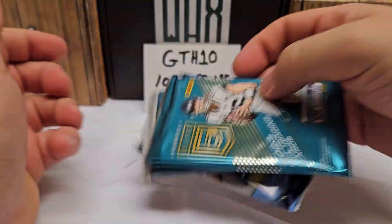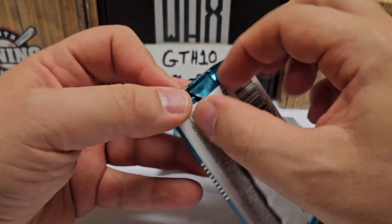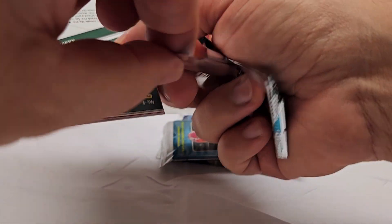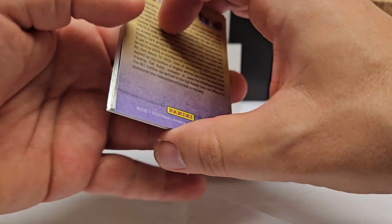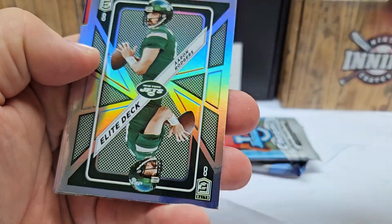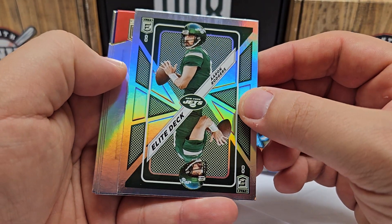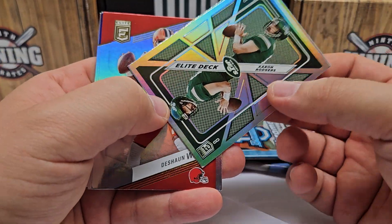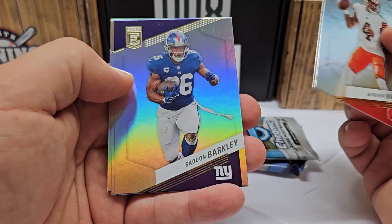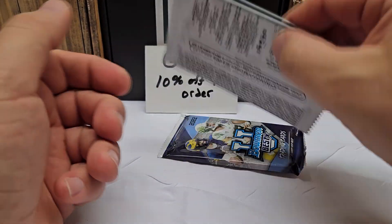Now we've got the hobby packs, so we've got some chances for autos. Let's do the Elite pack — 2023, our only 2023 pack in here. I think that was a QR code on the back. We've got Aaron Rodgers on the front — apparently I had these backwards. Kid report QR code — have at it, I don't do those. We got Aaron Rodgers, and an Elite Deck insert — like a playing card, that's going to be our insert from that pack. Deshaun Watson, Saquon Barkley, Jamal Williams. Nothing crazy in there.